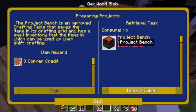Logistics age — I can create a project bench, which is a crafting table that saves the items and the crafting grid, so it'll inventory the items.